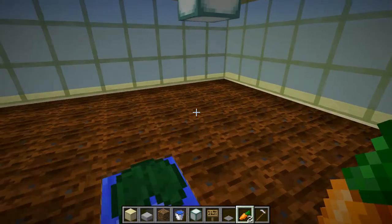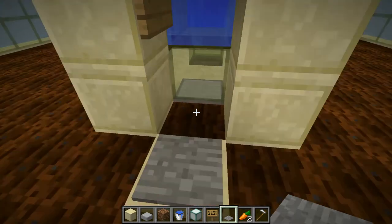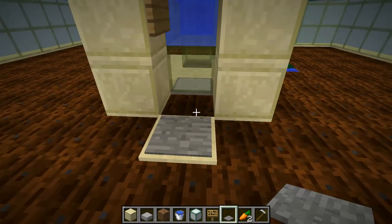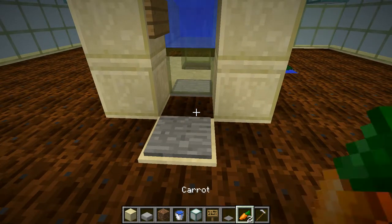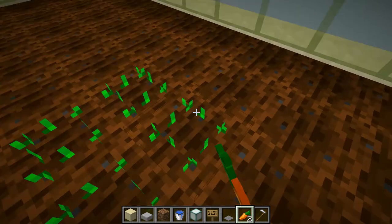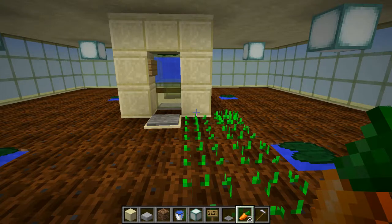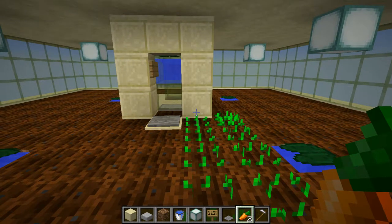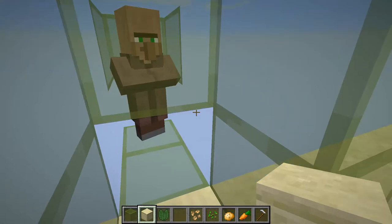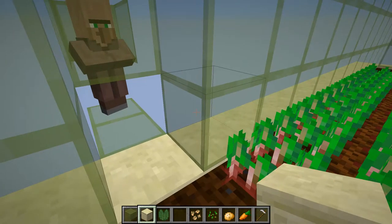Next, place a pressure plate on that block. It causes a block update on the farmland whenever the villager leaves that place, to make sure that whatever crop he plants really breaks. Now start planting the crop of that floor in every place, and of course bring in a farmer villager to have him start working. Any brown-coated villager is fine. Make sure that his inventory is empty or he only has seeds for the crops you want to plant.